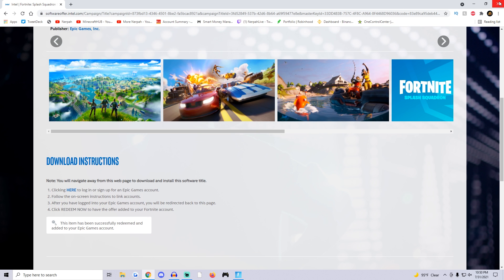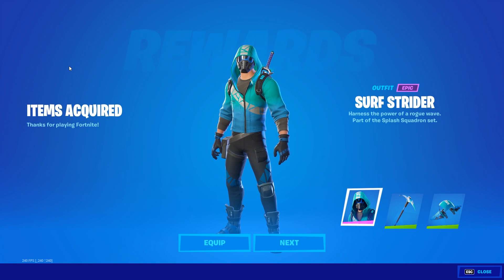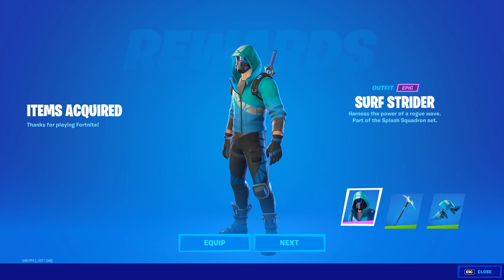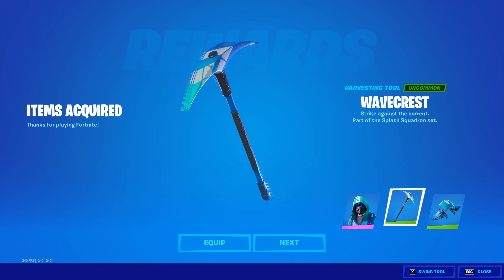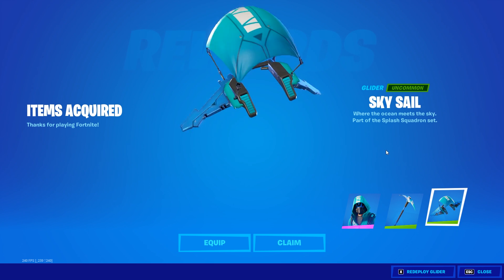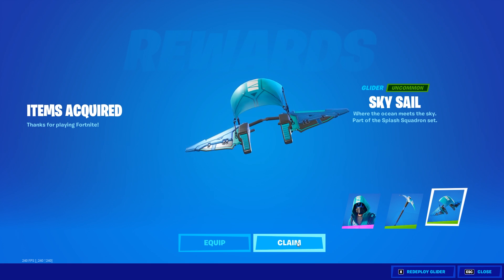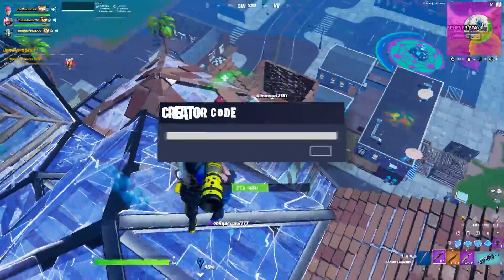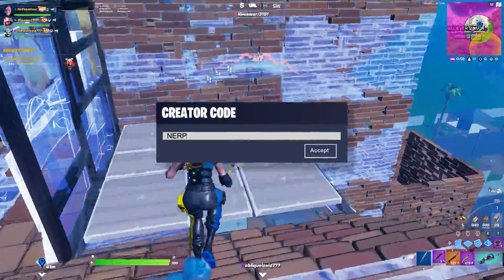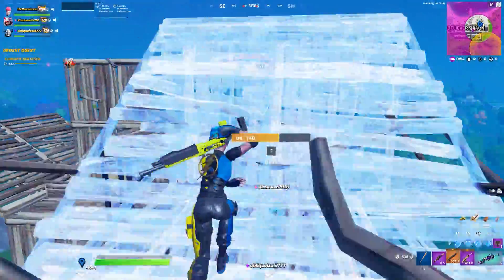After entering your information and logging back in, it redirects you to the final page. The last step is to click the Redeem Now button to have the offer added to your Fortnite account. We clicked it and the item has been successfully redeemed and added to our Epic Games account. Going back into Fortnite Battle Royale, the bundle is now on our account — we have the Surf Strider outfit, the Wave Crest harvesting tool, and the Sky Sail glider, which matches the blue colorway of the skin. There you have it — a step-by-step tutorial on how to get a legitimately free bundle in Fortnite Season 7.